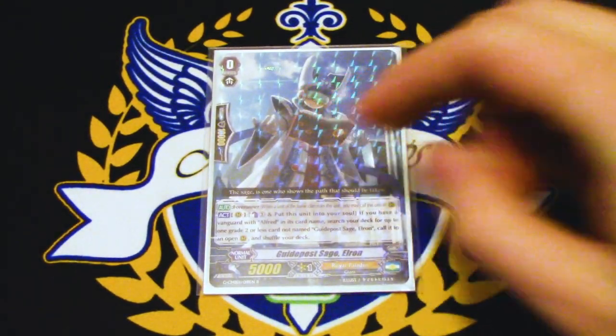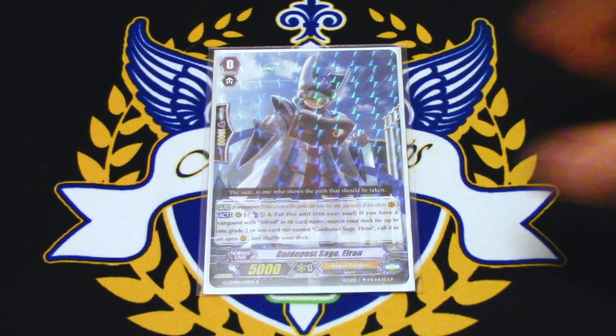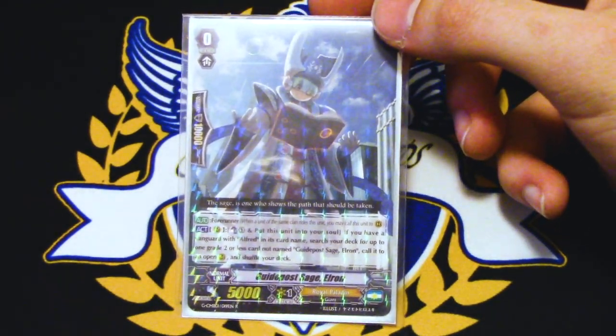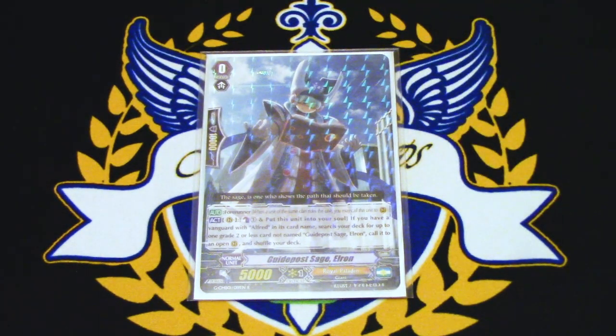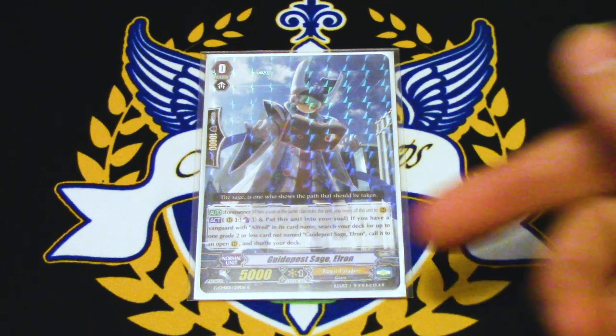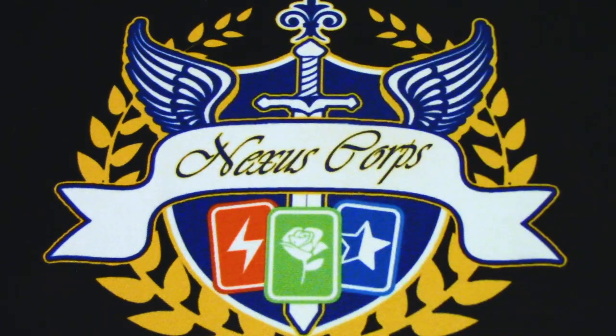Our starter is going to be Guidepost Sage Elrond. Elrond is still the best starter for this deck. Elrond's skill is Forerunner, so after you ride it, you can call it to rear. The other skill is you counterblast and put it into your soul, then you can search your deck for up to any grade 2 or lower card as long as you have an Alfred Vanguard. You have to call it to an open rearguard circle, then shuffle your deck. So basically you're calling out your grade 2s — that's how the deck flows. Having Elrond available right from the get-go, especially since it's not a GB restricted skill, you can use it right away. Ideal starter for the deck.